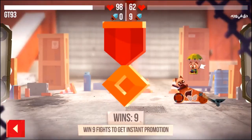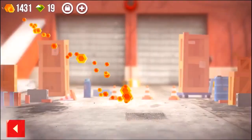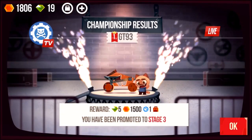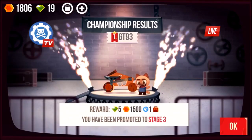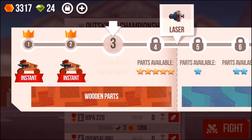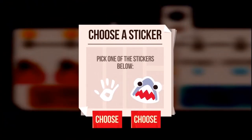Let's see what we actually unlock. So — 9 wins in a row — the results are: you won 9 fights, instantly promoted, and we've got ourselves a couple of cool unlocks. Championship results: we've got ourselves 5 gems, we also got some gold, and we have gone straight on to number 3. New parts are available, and we've also won ourselves a sticker — that's awesome.